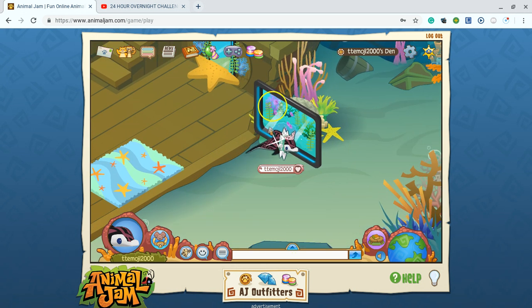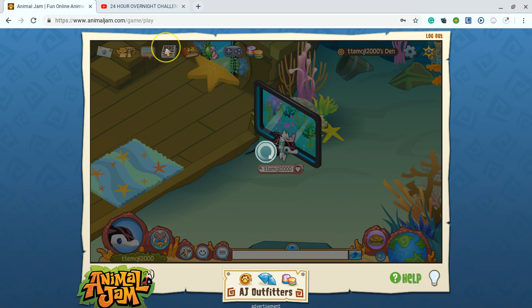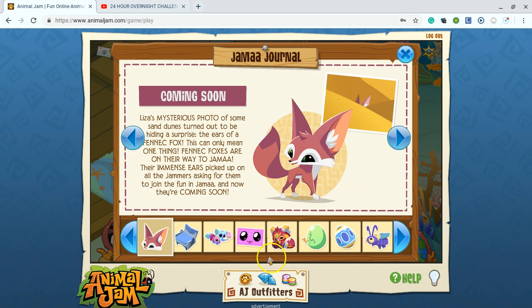Anyways, that's really all I have for this video. How about, because we have so much time, we just make a little update video? There was an update coming soon. Those mysterious photos of some sand dunes turned out to be hiding a surprise — the ears of a fennec fox! This can only mean one thing: fennec foxes are on their way to Jamaa. Their immense ears picked up on the Jammers asking for them to join the fun in Jamaa — and now they are coming soon!